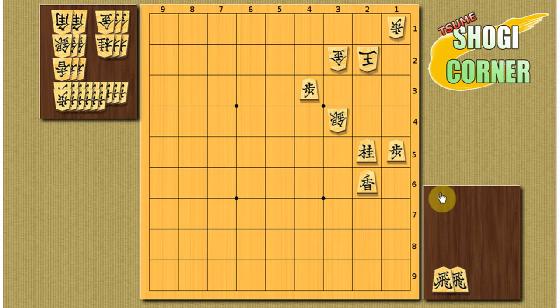Next one — you have two rooks in your hand. Where do you drop them? The first move is a rook drop on 1-2. If you found it, you have a really nice shogi sense — it's not easy to find. The easiest way to go from here is king up, which is mate in 1.